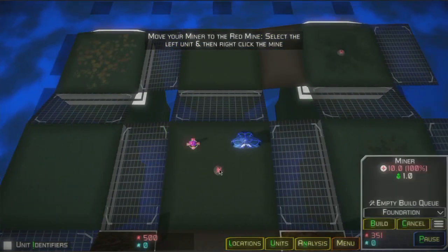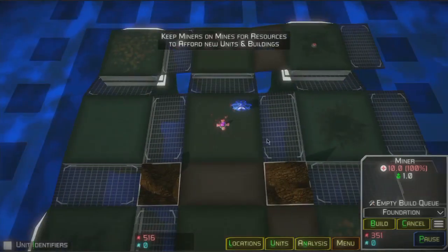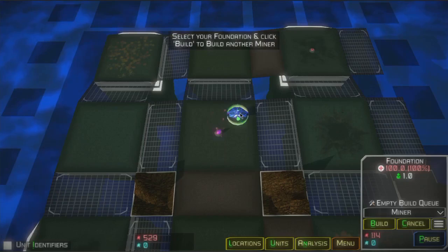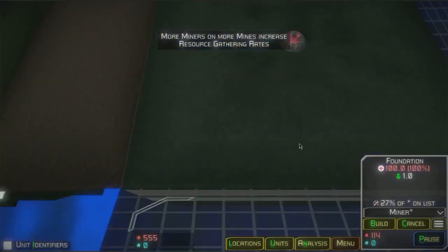The first couple of tutorial steps are simply moving a miner onto a mine. Just leave your miner on there. The mines are infinite and as long as they stay defended, you'll get money or a red resource for having them on there. The next step in the tutorial is building another miner so we can have a faster rate of red resources being mined.